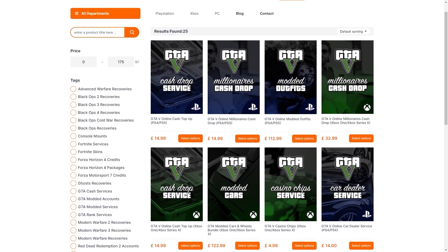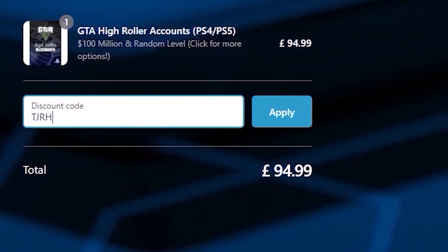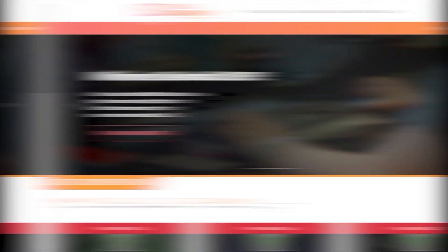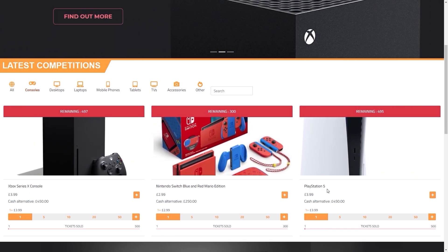If you would like any of these GTA cash and rank services, be sure to check out Digizani in the description below and you can use my code TJRH for 5% off your order. They also have a new giveaway site so if you'd like to enter for a chance to win any of these prizes, feel free to check the link in the description.